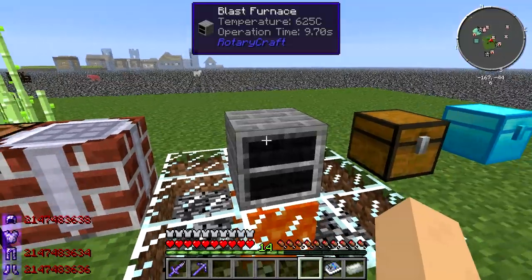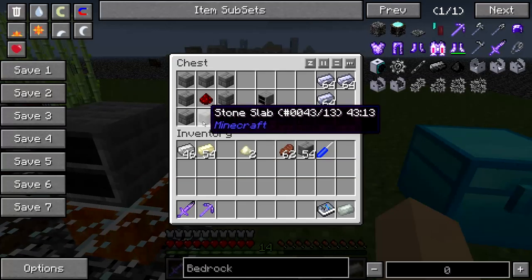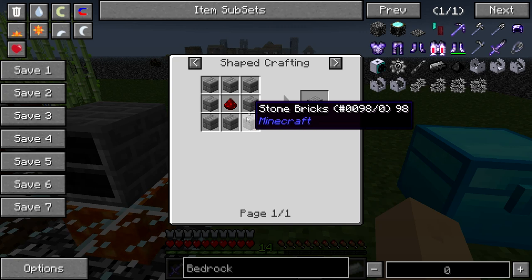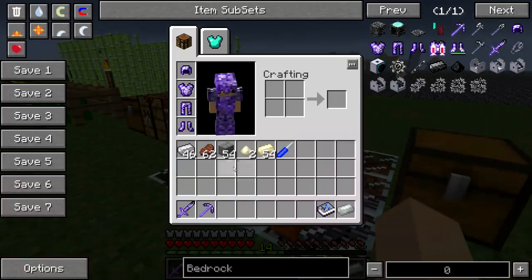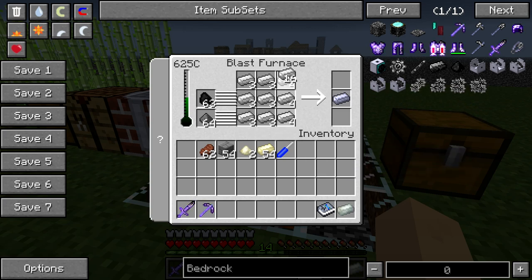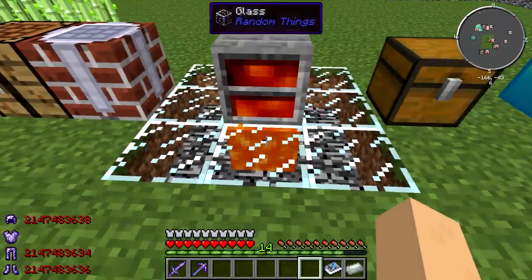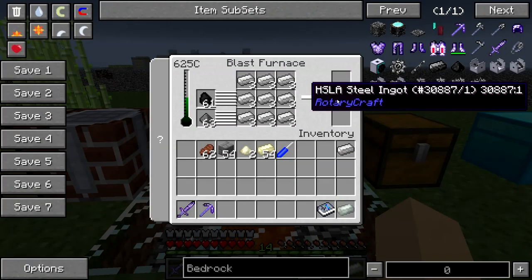Actually, don't craft that just yet — you're going to want to craft a blast furnace first. For the blast furnace, this is how you craft it: stone bricks in a circle like that with redstone in the middle, and that gets you a blast furnace. What this does is it turns your iron ingots into HSLA steel ingots, and you need these HSLA steel ingots for all of Rotary Craft. In order to power the blast furnace, you need to have a block of lava underneath it so it heats it up. I put glass here just so you guys could see. And that will make your ingots.